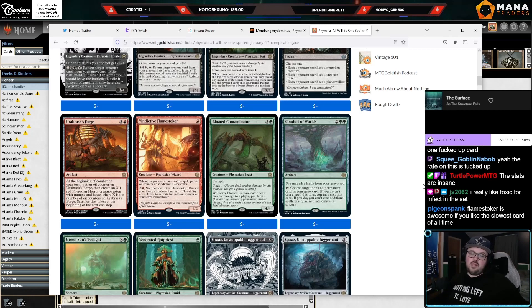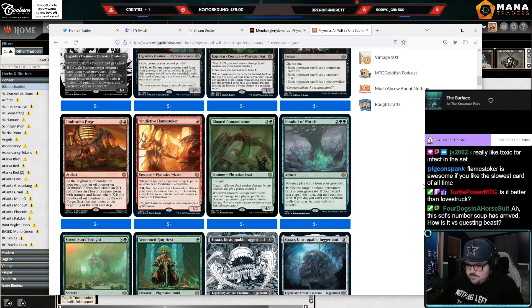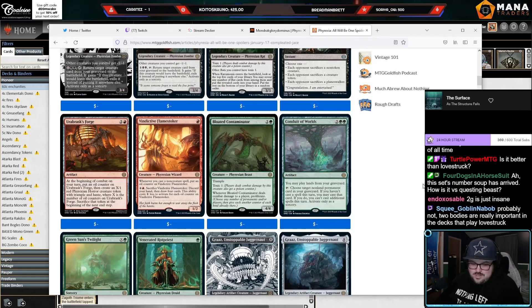I don't really think you want to play it in a pure infect deck. Something about toxic is I don't really think you're going to be building a dedicated toxic deck per se — it's just not the same as infect. Is it better than Lovestruck Beast? I've kind of hated Lovestruck recently. How is it versus Questing Beast? Maybe it needs a little bit more words on it.